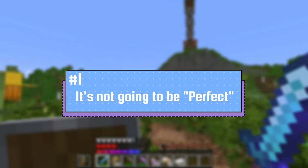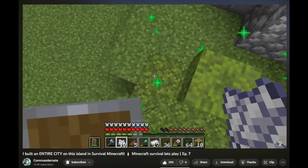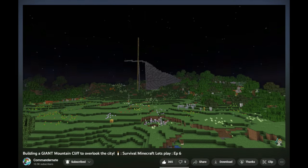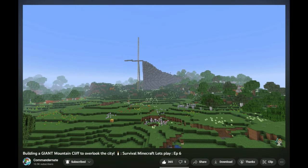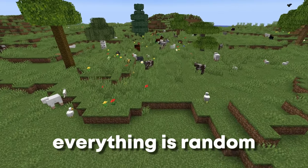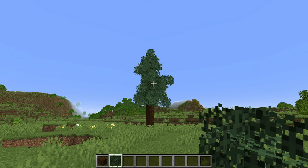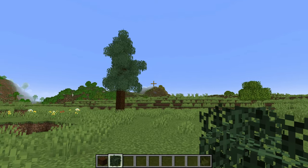The first tip, and probably the most important, is that it will never be perfect. So many times I'll watch another Minecraft creator build some amazing mountain or cool tree and get really discouraged because mine never looks like theirs. But you have to remember that in nature nothing is perfect — everything is random. So when you build a tree and maybe one of the branches looks weird, that's totally okay. It even gives that tree a little bit of character.